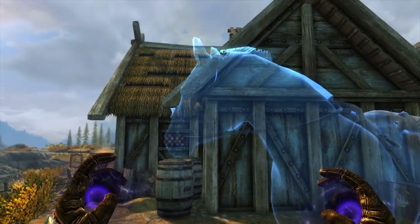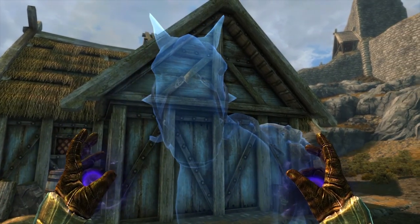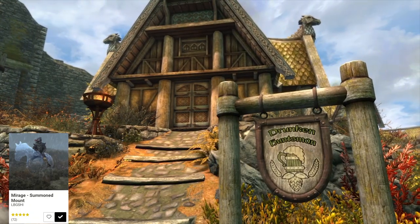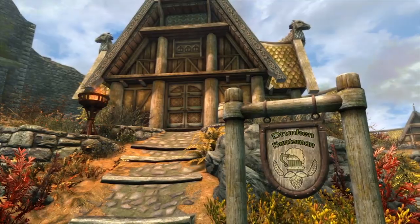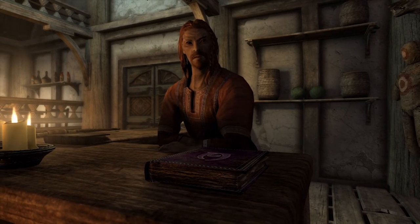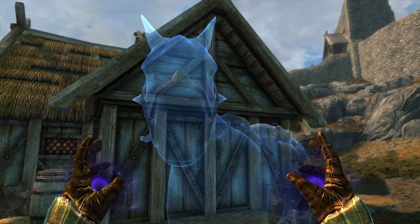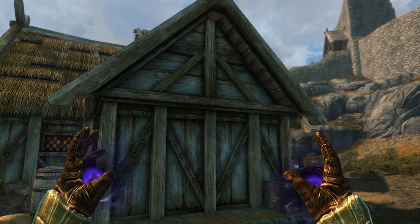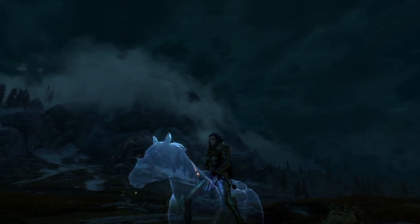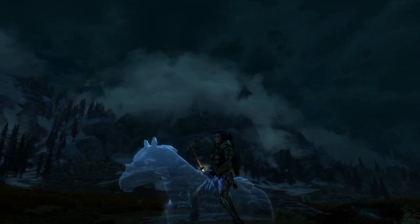One thing I hate worrying about in Skyrim is my horse. I've lost too many to dragon attacks or to perilous cliffs. The solution? Mirage Summoned Mount. This mod will add a spell tome that you can find on the counter at the Drunken Huntsman. It will give you the ability to summon Mirage, your new ghost steed, capable of traveling at fast speeds and walking on water. She'll disappear when you aren't using her, freeing you up to resummon her when you do need some speedy travel. It's just a great mod.